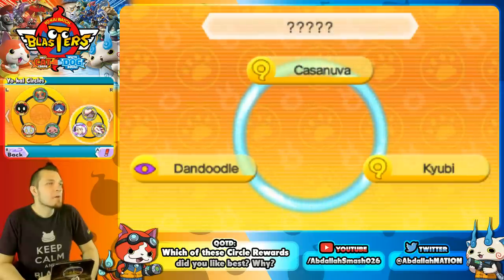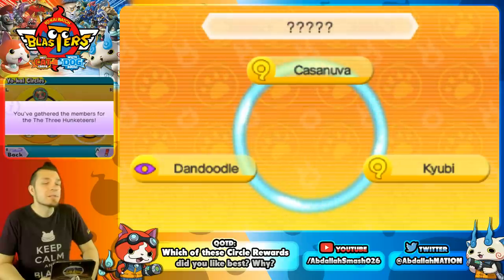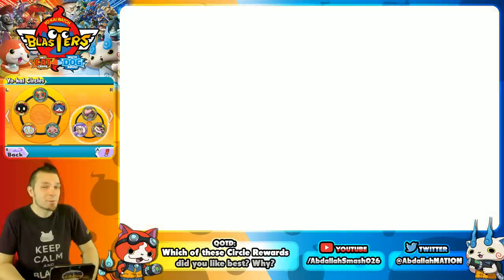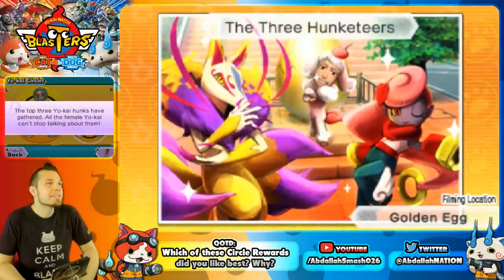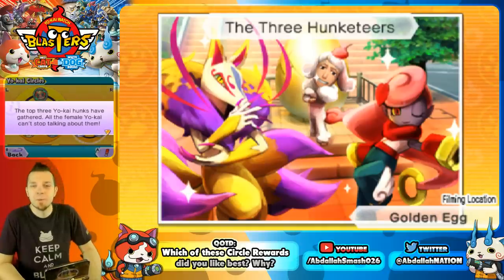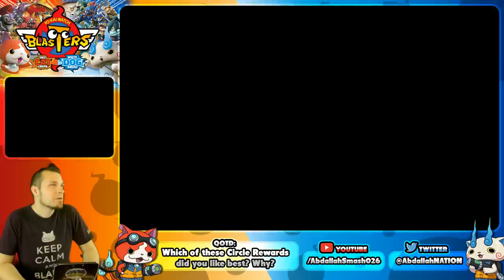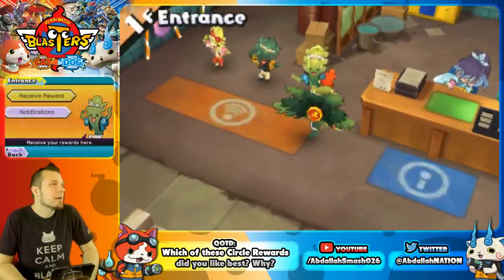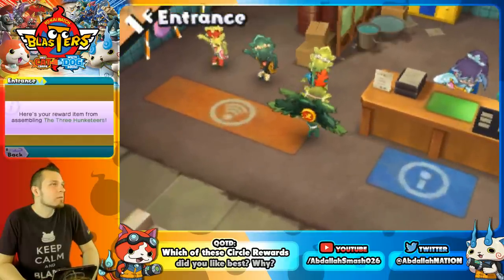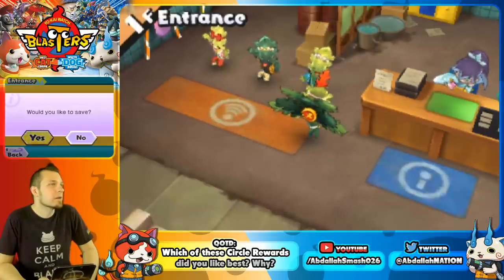The Three Hunks circle features Casanova, Dandoodle, and QB — QB is actually a boy despite many thinking he's a girl. They're shown right in front of the Golden Egg, with all the female Yo-Kai unable to stop talking about them. The reward is a Great Green Coin.